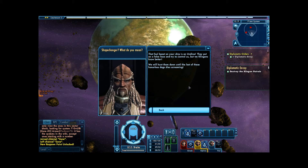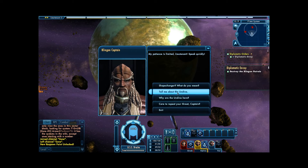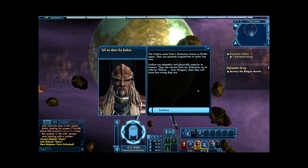Shape-changer? What do you mean? 'That foul beast on your ship is an Undine. They put on a false face and try to control us. But the Klingons know better. We will hunt them down until the last of these honorless dogs dies screaming.' Okay, what do we know about the Undine? 'The Undine come from a dimension known as Fluidic Space. They use quantum singularities to move into ours. Undine are telepathic and physically superior to humans. They see anyone from our dimension as an inferior lifeform — even Klingons. Soon they will know how wrong they are.'